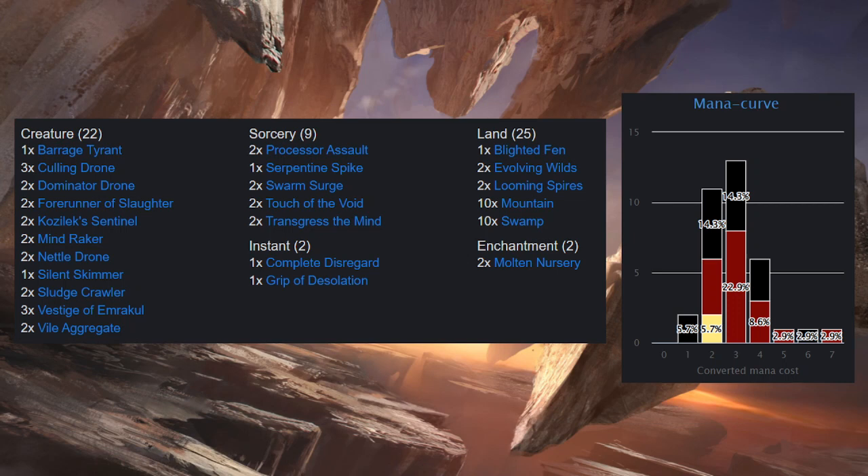So we've got 22 creatures, 9 sorceries, 2 instants, 2 enchantments, 25 lands, and the mana curve off to the side there.